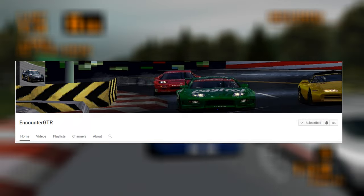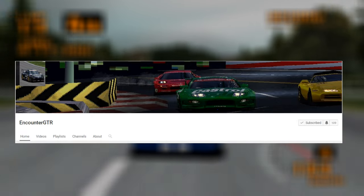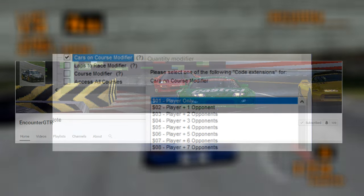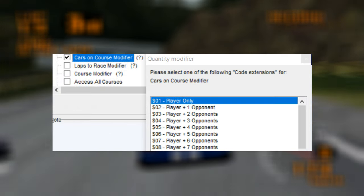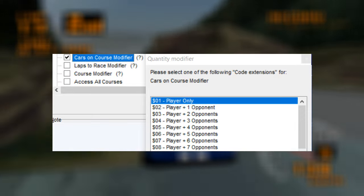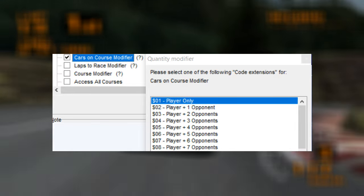The eight-car race was a discovery made by a YouTuber called EncounterGTR, who experimented with cheat codes originally made by Hackzilla of Gamehacking.org. The code he created allows you to choose the number of opponents you face in a race, originally going from one to six cars on the grid.